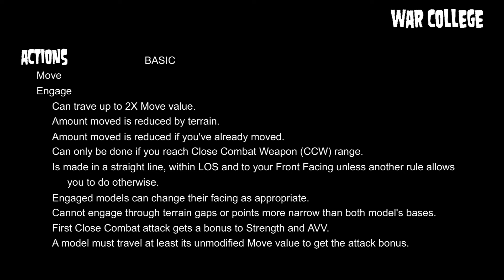When you're engaging a model, your enemy can change their facing to meet you as you come in. You can't engage through terrain gaps narrower than the model's base. The first close combat attack gets a bonus to strength and AVV — AVV being the negative save modifier against vehicles. But you must travel at least your unmodified move value to get that attack bonus. So if you move five inches and then engage five more, you get the bonus. If you engage less than five inches, you still attack but don't get the first close combat bonus.